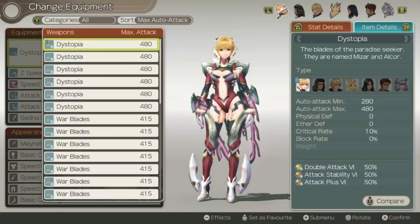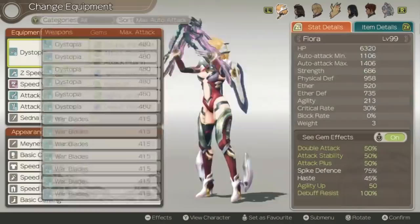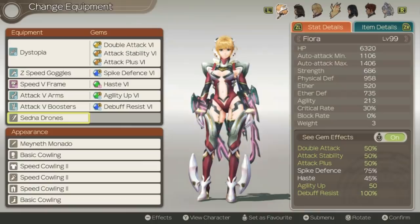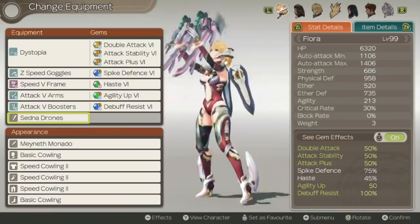I guess they just didn't want Fiora to be super powerful since she already does a lot of things and is very versatile. This is going to be the one exception where you don't always want a gem slot on every piece of equipment. Sedna Drones give her access to Sword Drones 10 as her talent art — this is the only Sedna Drones in the entire game and you cannot get a gem slot on this. So if you want the most powerful talent art possible, you do not actually have to have something with a gem slot here.